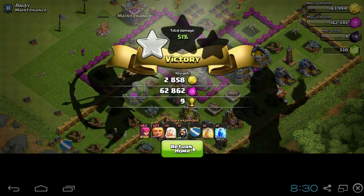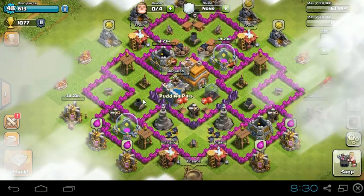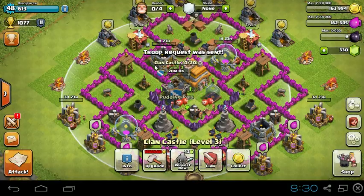We ended up getting 65k elixir and 2k gold, which is pretty bad. But we got 10 trophies, so I'm happy with that because I needed to go up in trophies. I should have just done a little easier base. But everyone fails every once in a while — with me, it happens all the time.